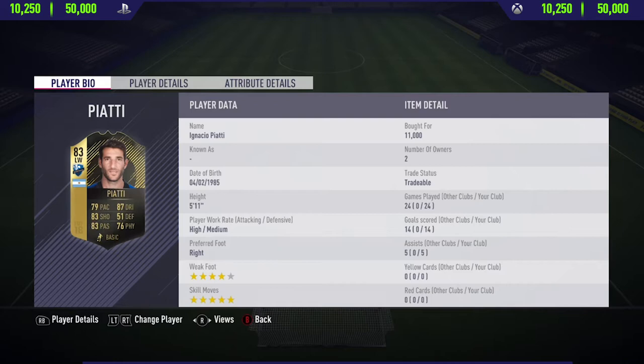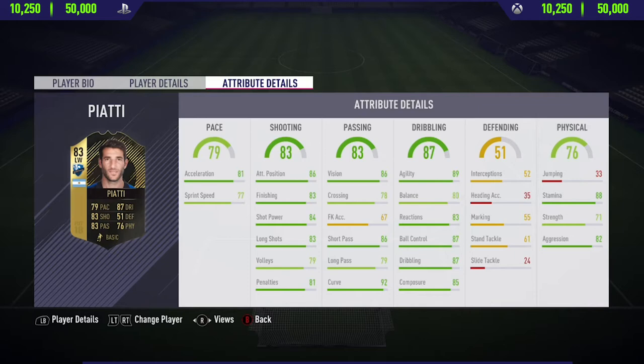Hi guys, what's up, Jason here, and welcome back to your brand new FIFA 18 in-form player review on my channel. In today's video I'm going to be reviewing 83 rated in-form Piatti. If you want to go and pick this card up and try him out for yourself, he's currently going for around discard value at around 11,000 coins, and as you can see he's got the 4-star weak foot and the 5-star skill moves.